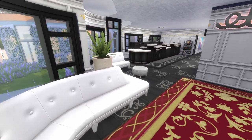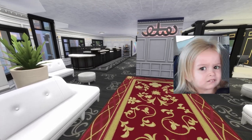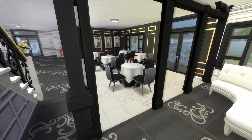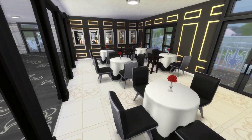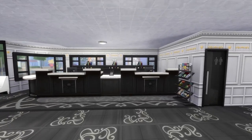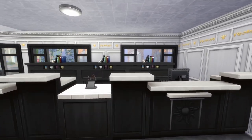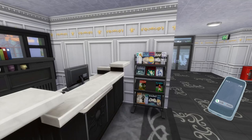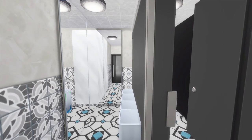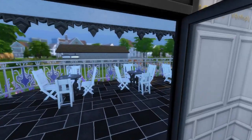So you walk through and you've got sofas all lined in the windows. You've got a desk with computers — those unfortunately aren't functional right now because I used BB move objects on and positioned them a bit weird. This is the dining room. We're going to go straight to the desks now. The pieces are not functional, but it's okay — they might become functional with something we get from the For Rent pack.